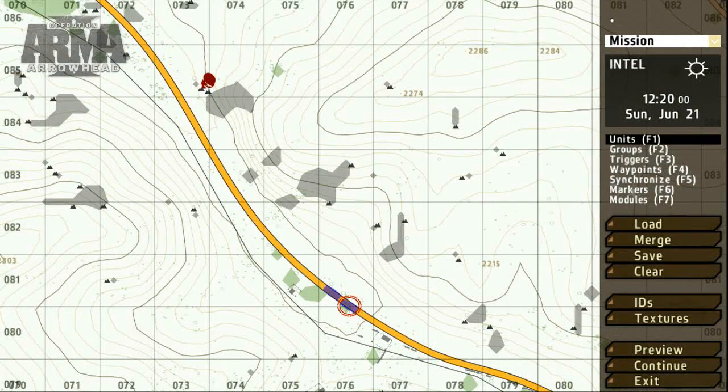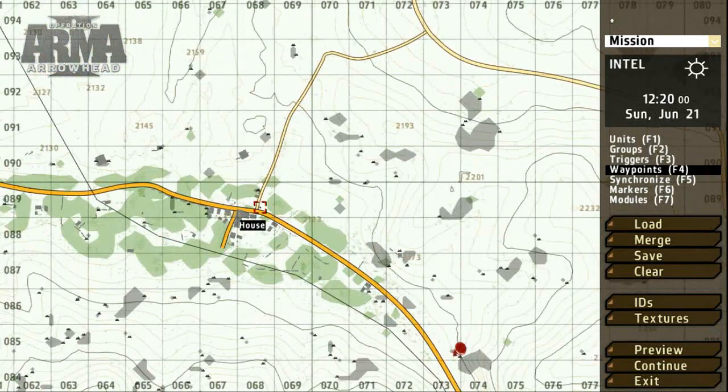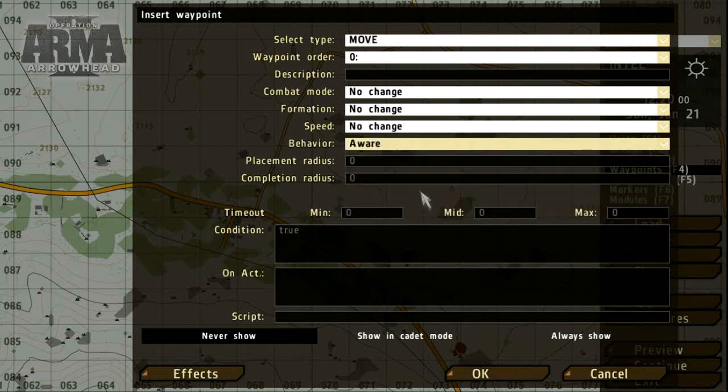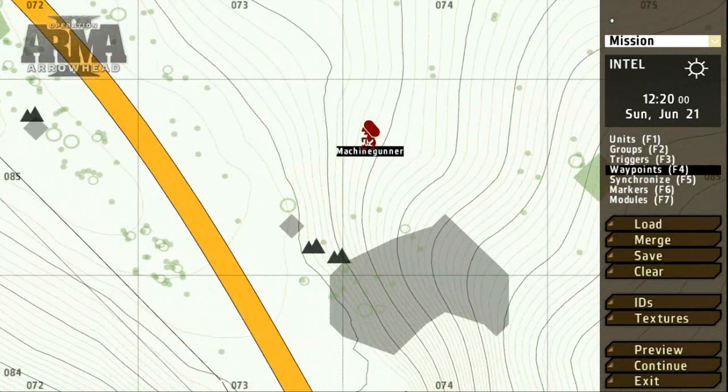To get the blue force patrol moving, let's select the Waypoints tool or press F4. Choose the group of units you want to move and double click on the map where you'd like the waypoint to be set. The waypoint interface offers several options. As a quick example, let's set the behavior. As for the OPFOR ambush, we'll set a short route and assign the combat mode.